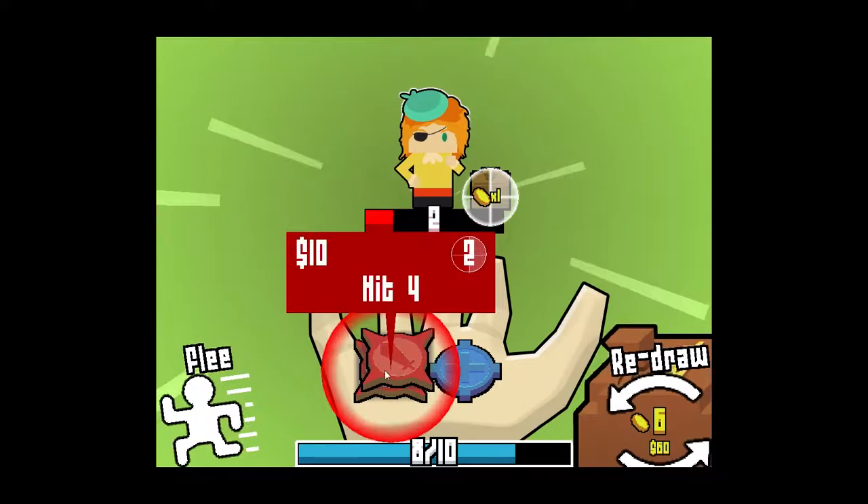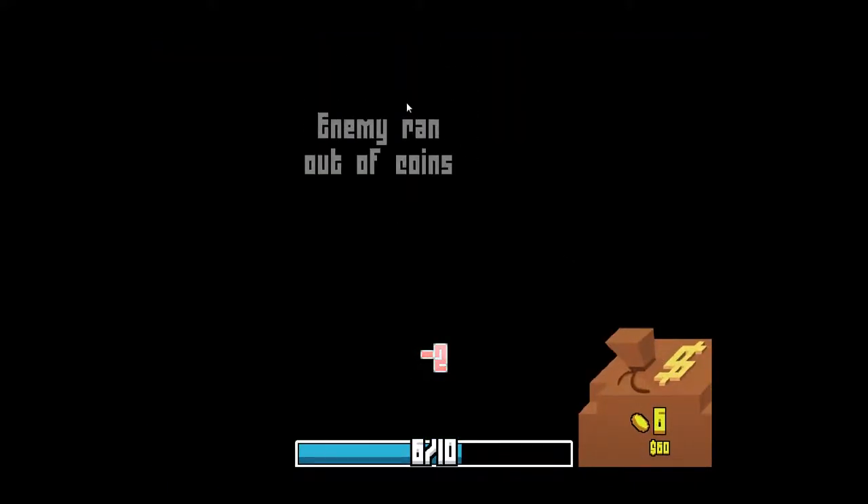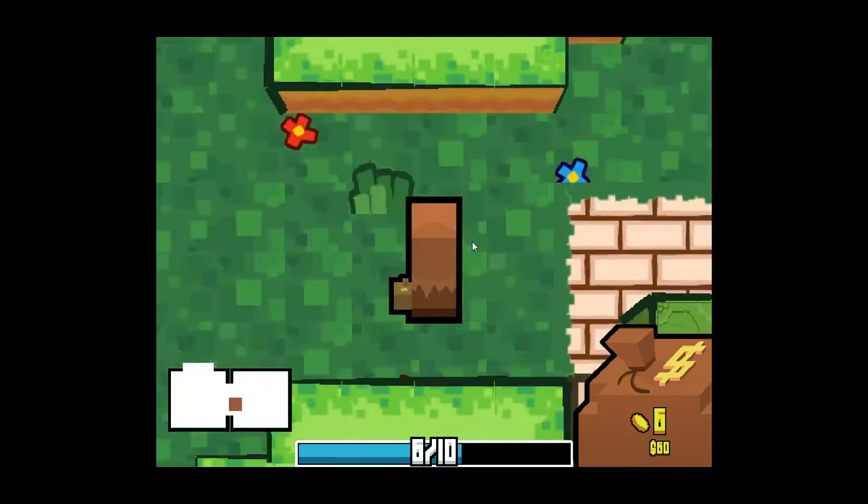I don't really want to use both of these coins against this dude because they're gone forever if I do. So I just let him hit me a whole bunch of times, and if the enemy runs out of coins, he loses and you win the battle.